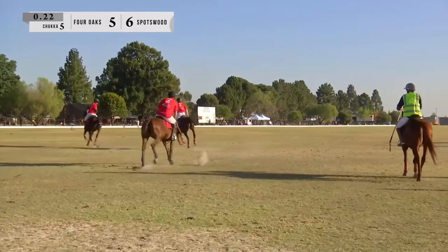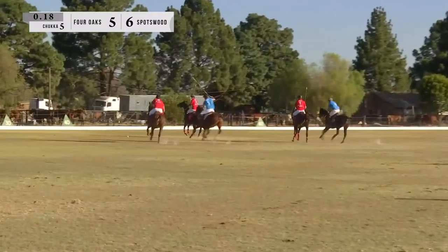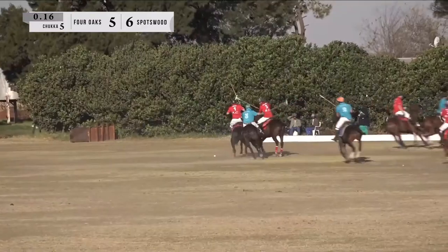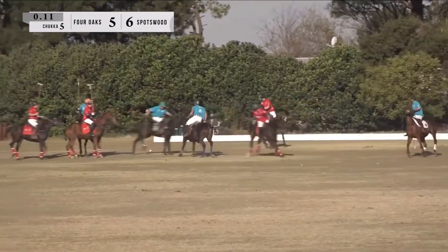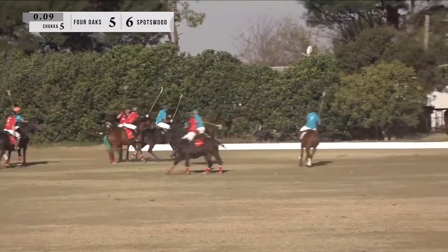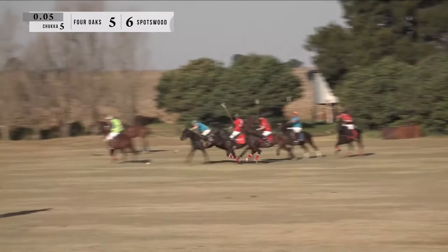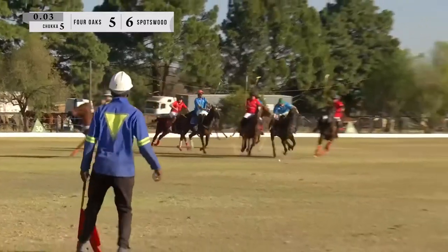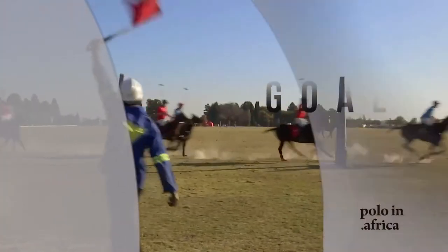Spotswood finding themselves on the back line — Gareth Evans brings it in. Goes off onto the left hand side, big sticks clash together. Four Oaks putting the attack on again, but Brad Mallet comes out with this one. Steven Stewart coming in, has to line up for the open backhand, sends it back for Murray Spark. Murray Spark right in front of goal — tap tap tap tap. Murray Spark — puts it in. Six goals apiece — next goal is definitely going to win.